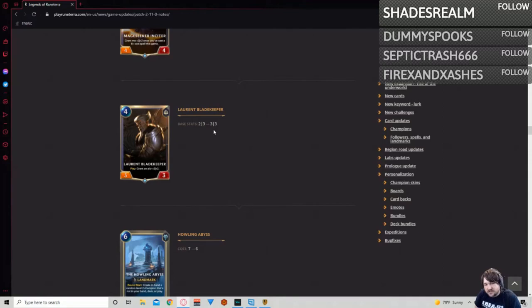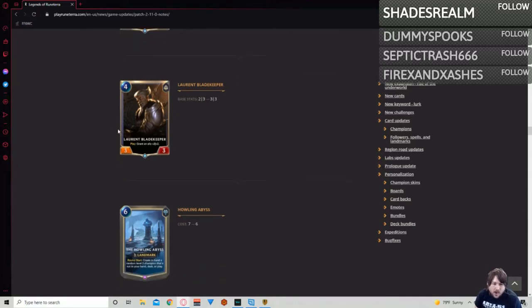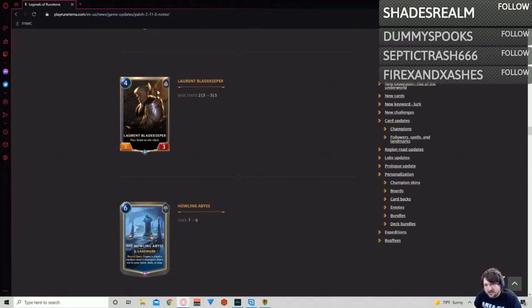This might make the card see more play, just because of the interaction with fearsome. I don't think it's going to push it over the edge in any way. Even if you consider this a four-mana five-five all things said and done, a four-mana five-five that's contingent on two of its stat points requiring something in play — I think it's totally fine.